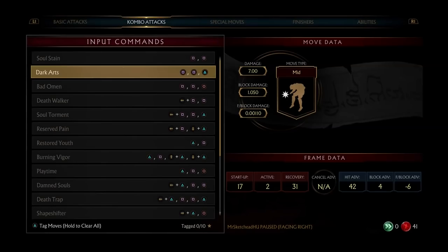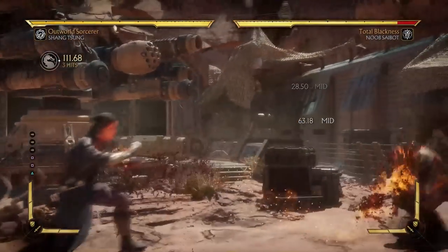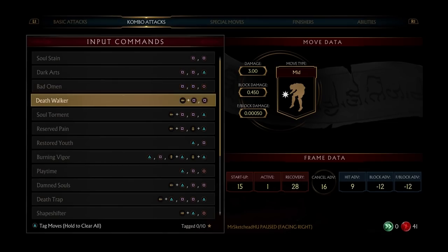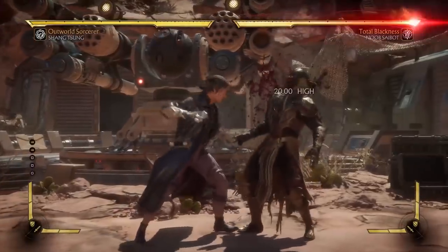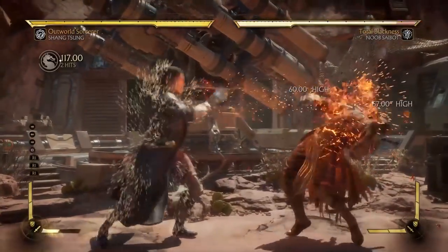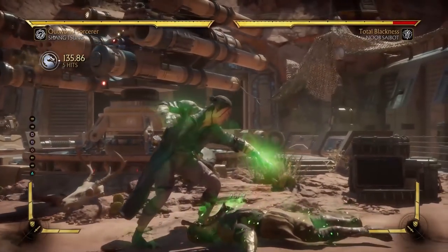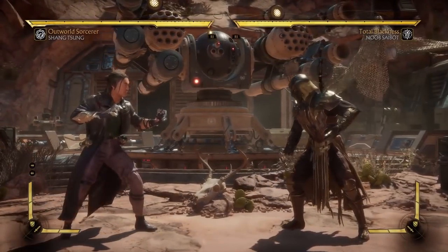Combo strings: 1, 1, 2, 1, 1, 4 — this one is plus four on block, but it has a massive gap. 1, 1, 4 is sort of safe on block. This is a combo starter. This is the one move I figured out with him — it's actually double amplifiable, so we want to be careful not to accidentally double amplify. But he can also do this, which we'll get into later. Believe me, we'll get into this move later.